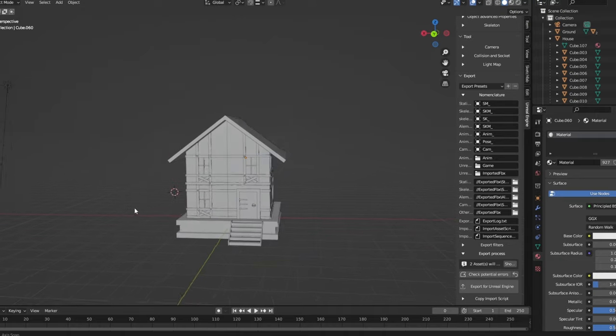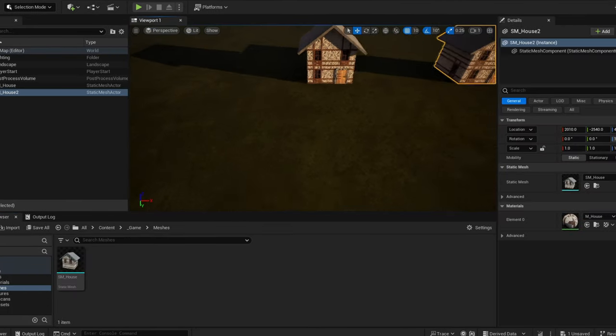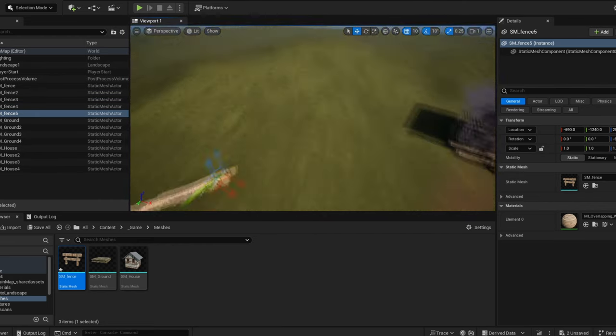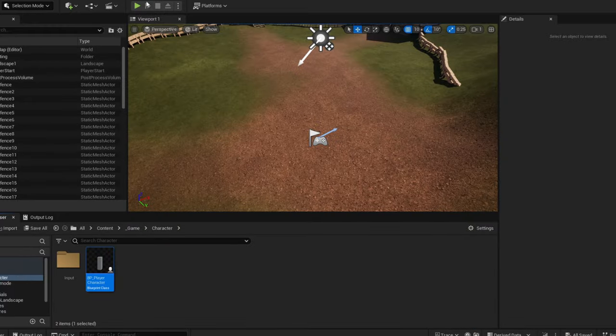I was confused by my own idea. I'm not the best 3D artist — I made a simple landscape in Unreal and imported the house. I made a fence in Blender and surrounded the territory with it so we can't escape this little village in the middle of nowhere. So I have the map, but what I don't have is the game.